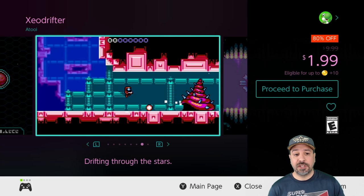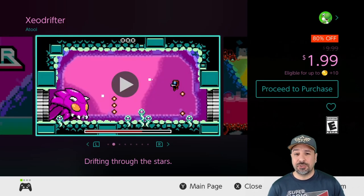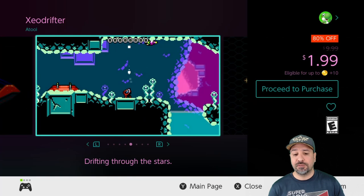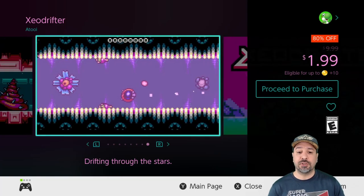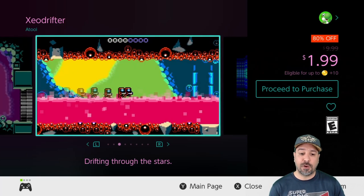The first game is Zeo Drifter, currently 80% off dropping the price down to only $1.99. It's a pixel art Metroidvania and a simple one — for an experienced player there isn't much new here, but it's a fun and laid back playthrough. What I love about Zeo Drifter is using it to introduce someone to the Metroidvania style, as it represents all the best elements without going too deep for a newcomer.